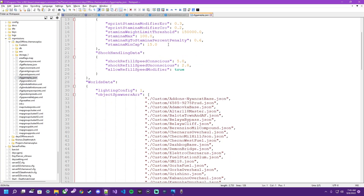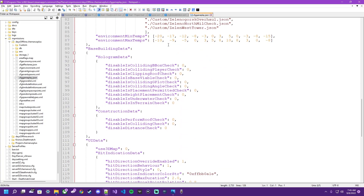So open up your gameplay file — I'm using Notepad — and scroll down to the building data. That's where we're going to be messing with: the hologram and the construction data.